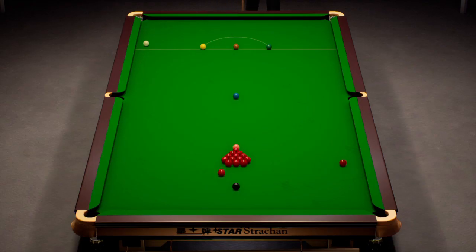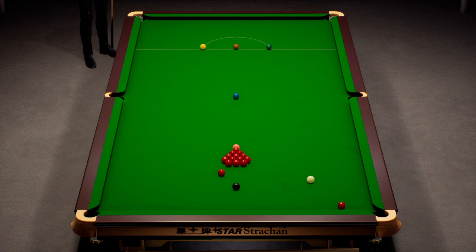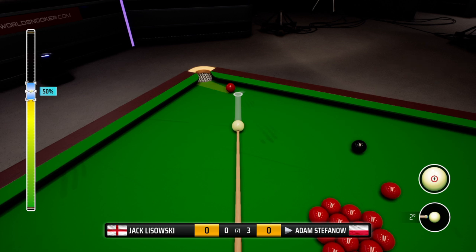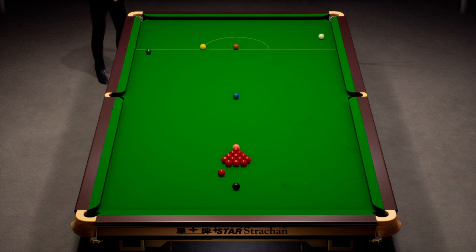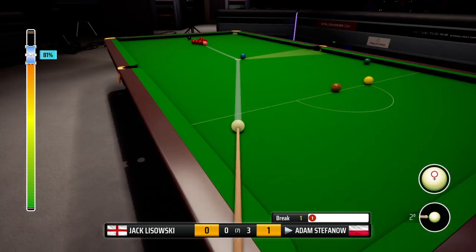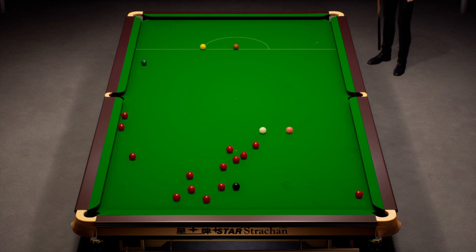Fourth frame — the score is 3-0, we are leading. We haven't given Jack any real opportunity to be honest. In the second and third frames especially, we've just stayed on the table without giving him any chance. See if we can close this frame and match smoothly here by winning this frame, and go on to the next round. He's looking at the plant here — good split, that's really opened the table up. 6, 6.